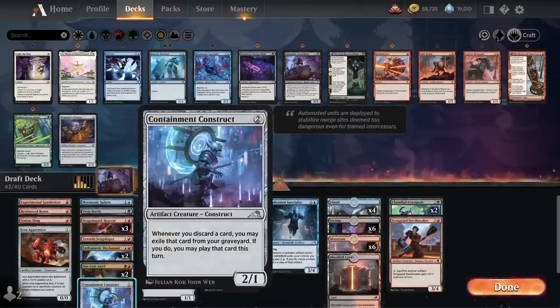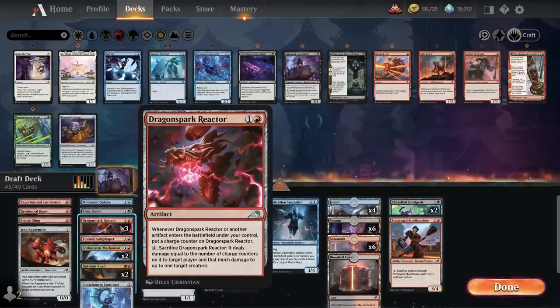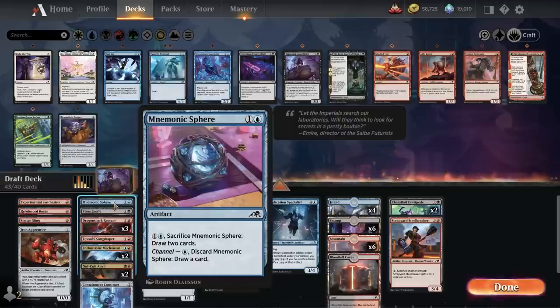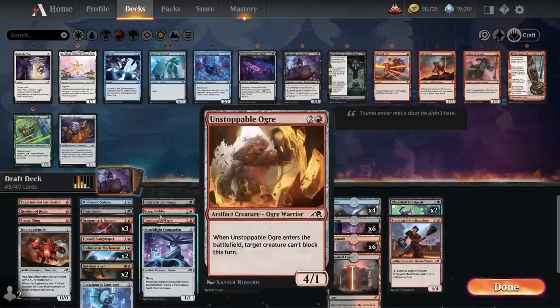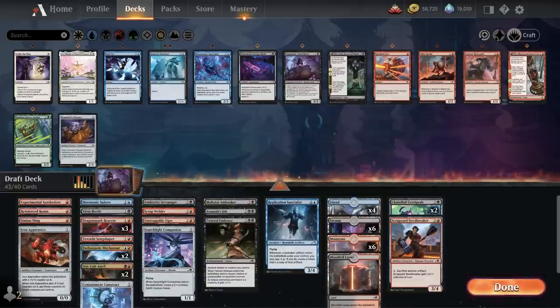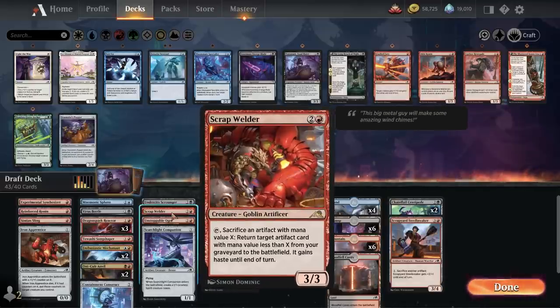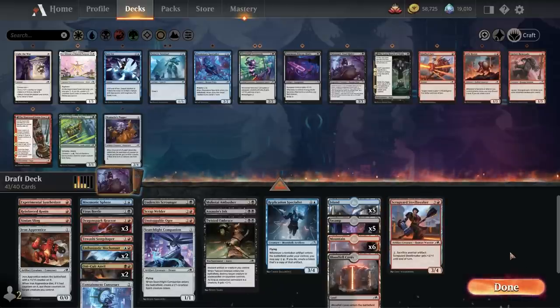I have three different artifacts and I can get back a Construct, an Anvil, a Mechagnome, a Reactor, a Beetle, a Sphere — wait, are these all artifacts? Every card I have that costs one or two mana is an artifact! So if I get Scrap Welder down and get anything in the graveyard that costs one mana, any artifact that costs two or more can get it back. The Welder's worth holding on to.